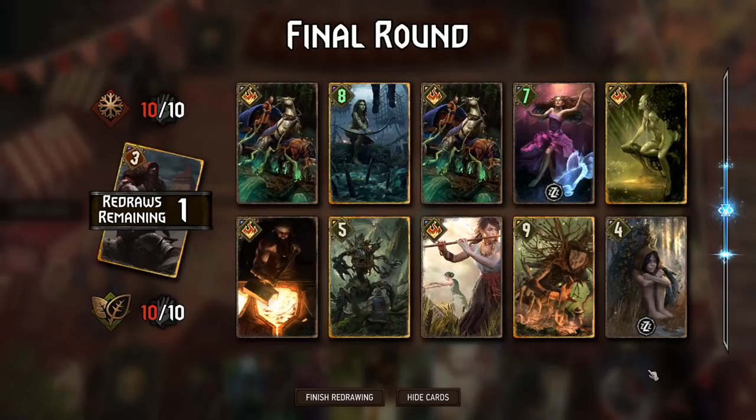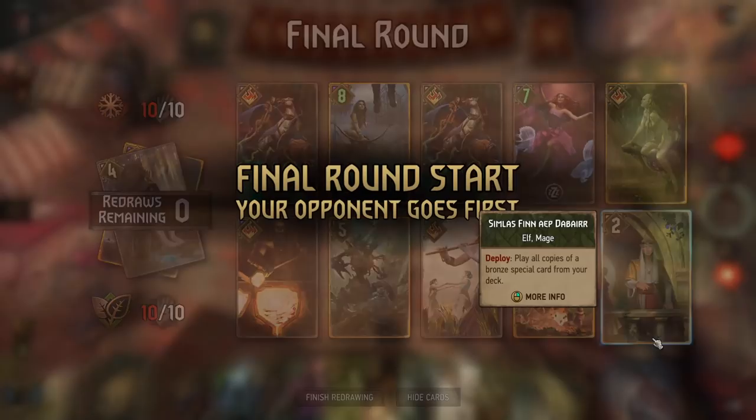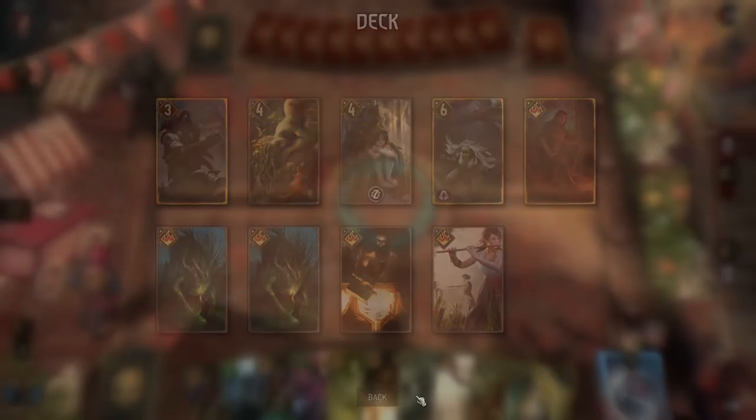I think we go the Ethne route. Of course we can Simlast — that's fine, we pull these two and keep this. I just wanted to ditch the Abandoned Girl first because I felt like it was a little bit slow in this matchup. We'll go for that. I don't know if we even care all too much about Gord here.